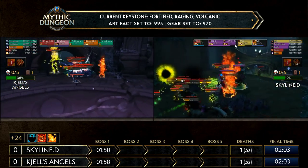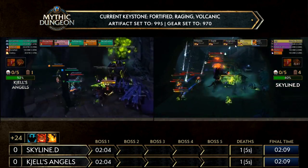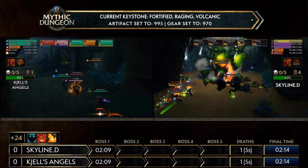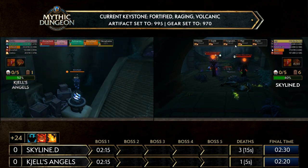We're seeing the portals open and people yo-yoing — we're going to see the tank die. This may be the first wipe coming from a very risky play by Skyline D. Let's shift attention over to Shell's Angels — are they doing anything out of the box yet? In your mind, this is a potential skip we've seen quite a few times — he's getting right up on top of the staircase.